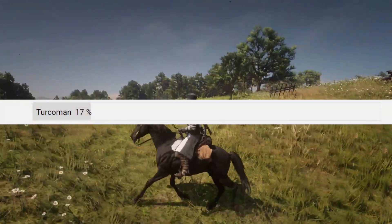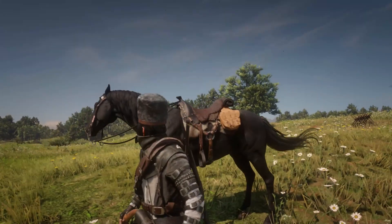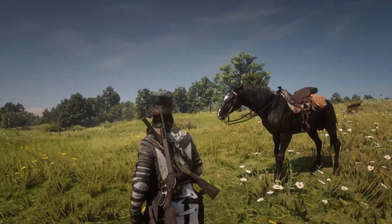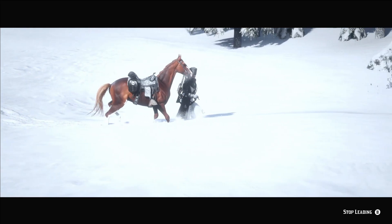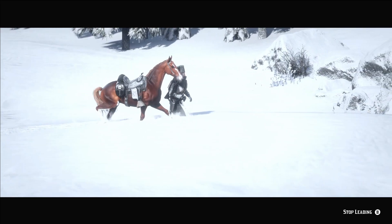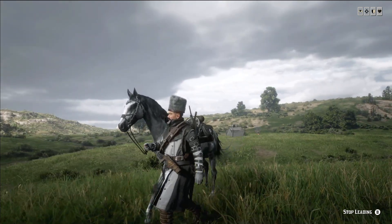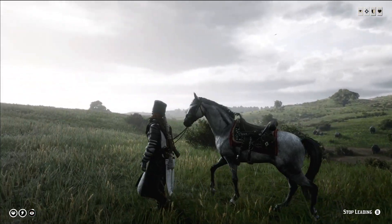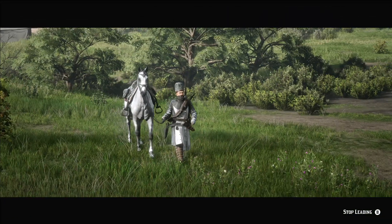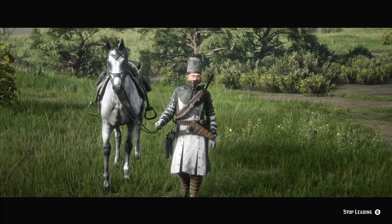In 3rd place we have the Turkoman, with 17% of the votes. I was really surprised to see this horse so low in the voting, because in my opinion it's absolutely gorgeous — it's my number one choice after the Shire Horse, especially in the new Chestnut and Black coats. This horse has just perfect proportions; it's not big, not small. In my opinion it looks exactly how a horse should look, and I know that's subjective, but this whole voting and topic is subjective.